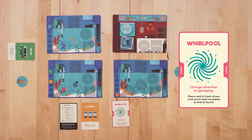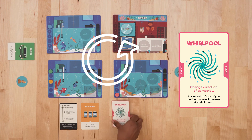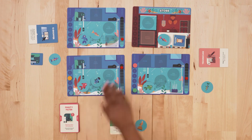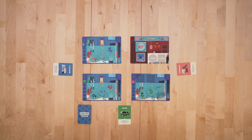Whirlpool: Change direction of gameplay. If you are playing in a clockwise manner, now you play in an anti-clockwise manner until it comes back to your turn. After that, you may discard this card. When event cards, fish, or supply tokens run out, shuffle the discard pile and reuse them.